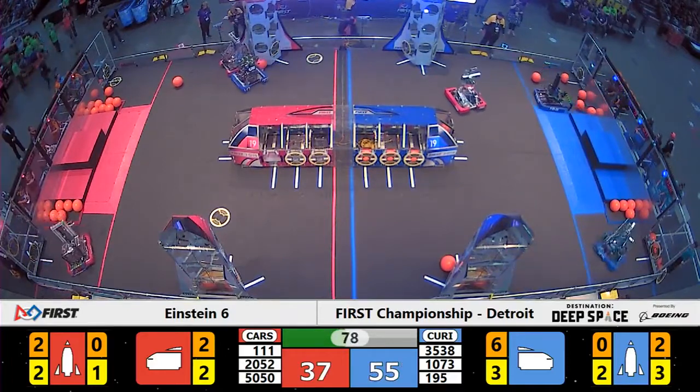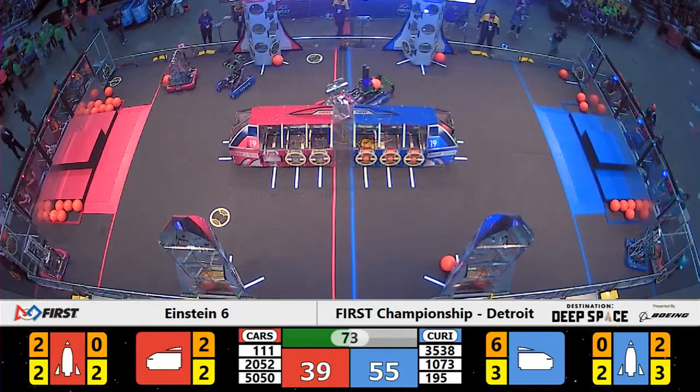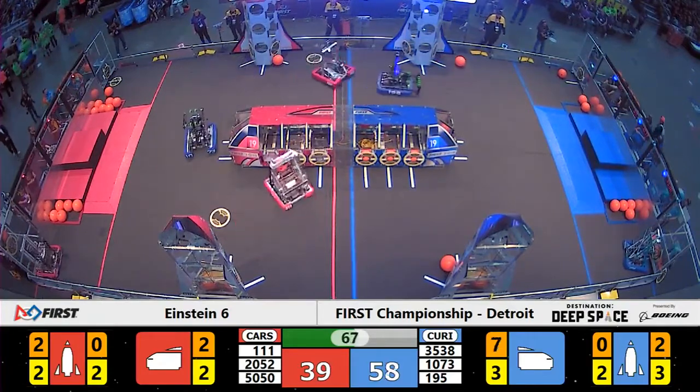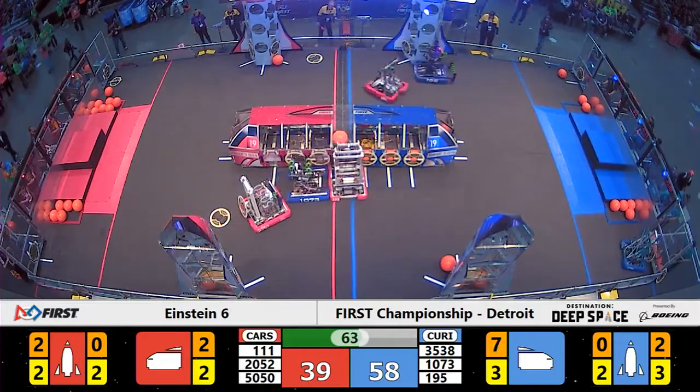Robojackets now up on level two for a blue Alliance rocket. Your score is 55 for the Curie Alliance, 37 for the Carson Alliance with just over one minute remaining in the match. Cyber Knights once again using their creative manipulator to beat the defense from the Red Alliance.